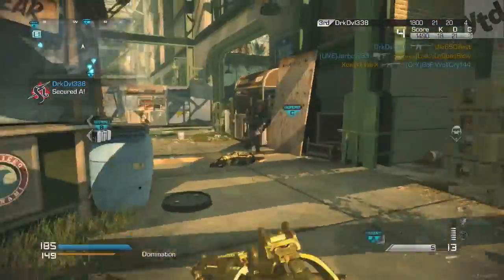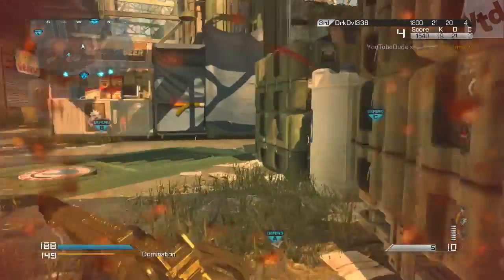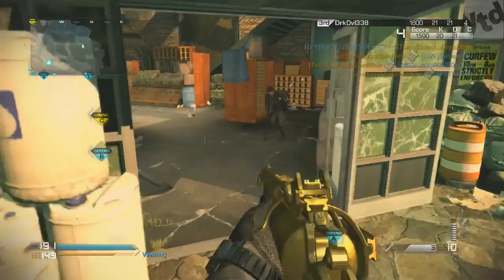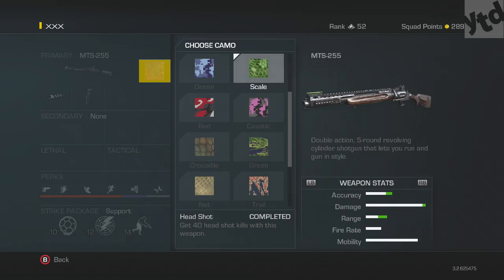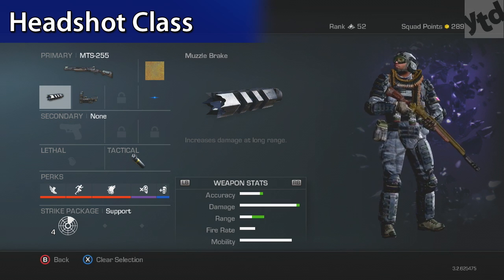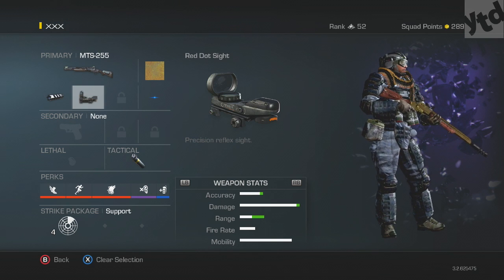I would highly recommend getting the no attachments challenge done right off the bat, and then once that's done you can put on your foregrip and muzzle break. The one challenge that may give you the most trouble is Scale — get 40 headshots — but it really isn't that tough, more just time consuming. Here's my headshot class: I still have the muzzle break because I was getting hit markers aiming for the head, and I have a red dot sight so I can make absolutely sure I'm aiming at their head.